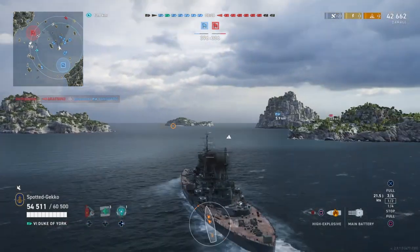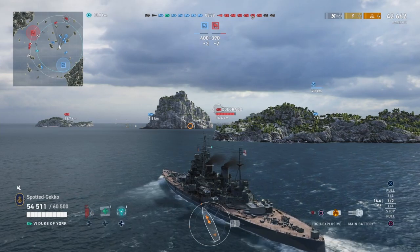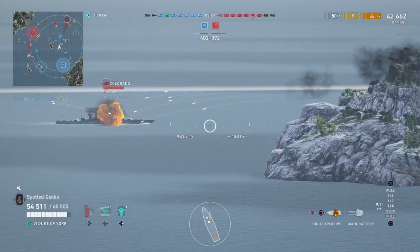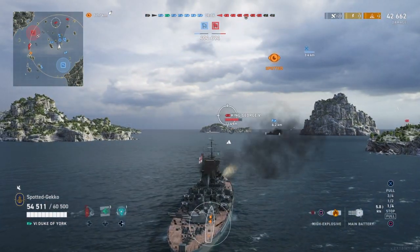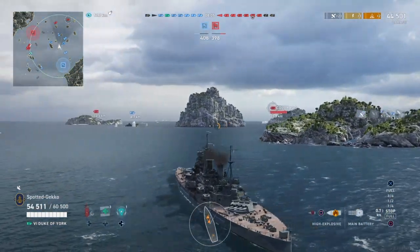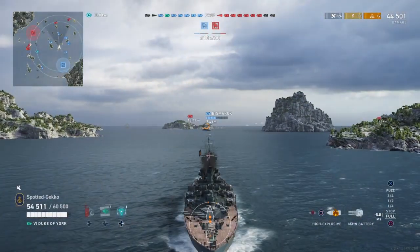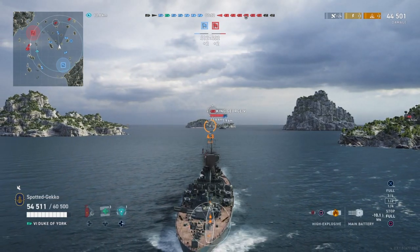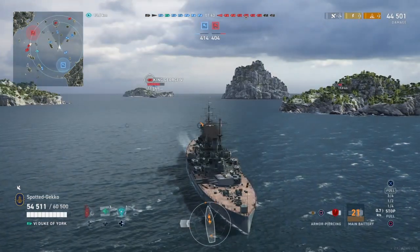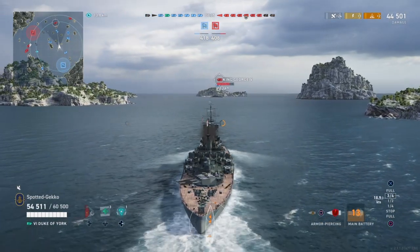A Colorado appears to the right — a tier 6 American battleship — so we take a shot. A King George is hiding behind an island. An allied ship tries to coax the King George out. We fire HE at the Colorado — just a penetration, no fires. There's a Nelson over there too. We'll be tangling with that Nelson at the end of the match — a good test for the Duke of York against those 16-inch guns.